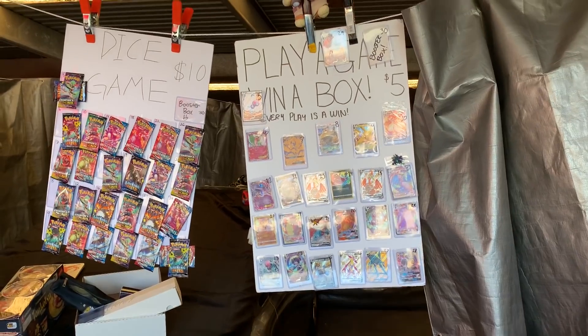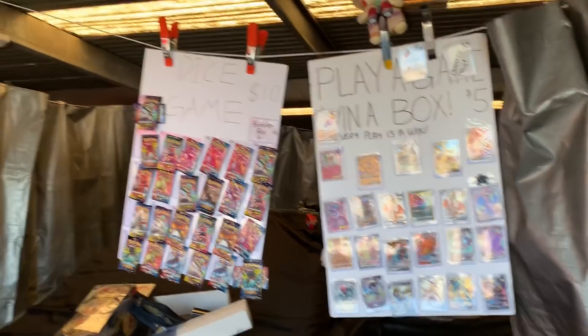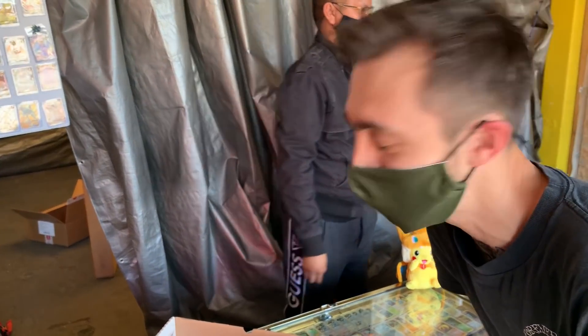We are at the Ultimate Spice Gaming booth, and right now they have this awesome game going on. You throw the dice from an ETB pack, and whatever all the dice add up to, you win the corresponding pack or card. And if you roll a 30, you win a booster box. We're gonna play for a pack today and see if we can win some Shining Fates. Let's do this.